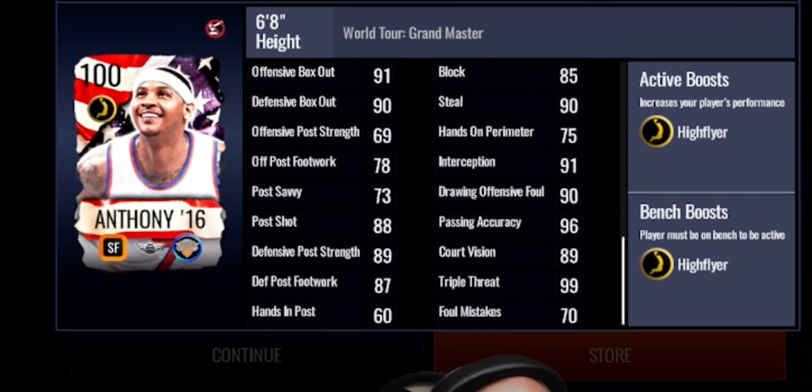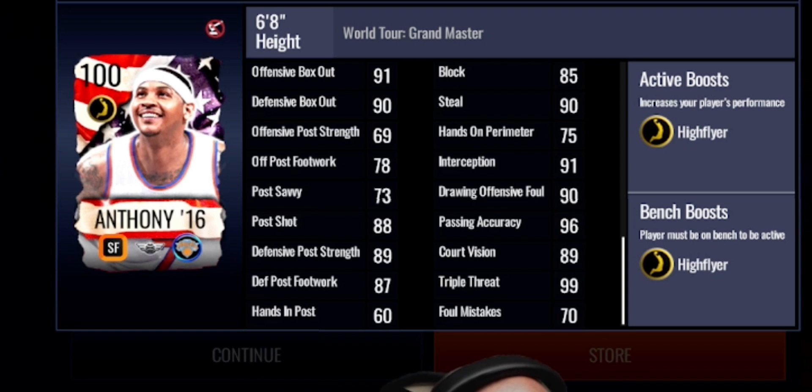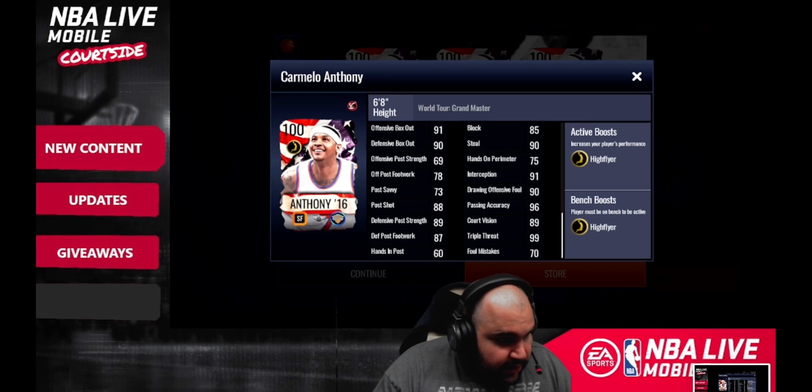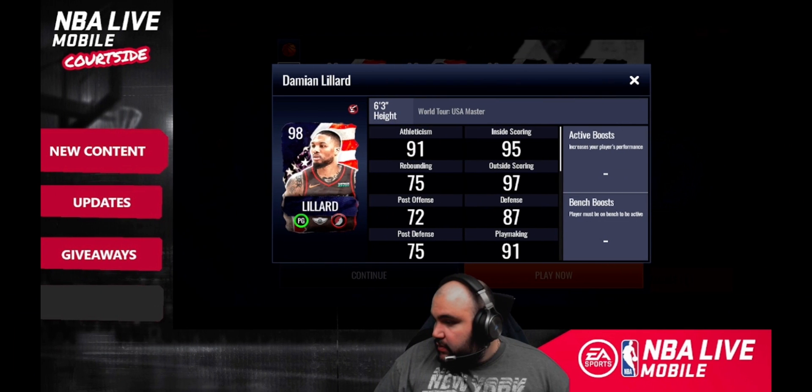He's also going to be getting those nasty dunks in the paint. Defensively he's not as good, but on the playmaking side he is solid. On the offensive side he's going to be a really good player. It's going to be a toss-up between him and LeBron James for the best strategic small forward, and he's definitely going to be up there for finesse as well, especially because he has no money spent.